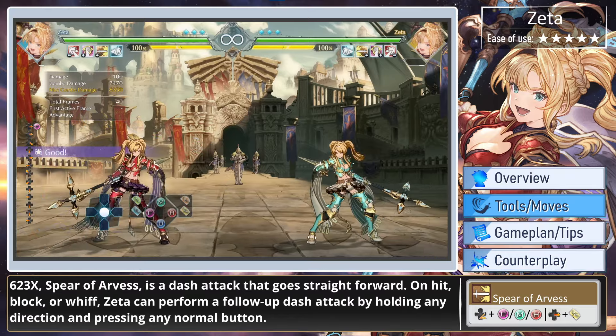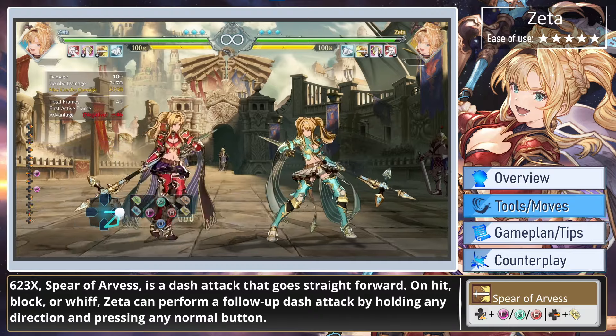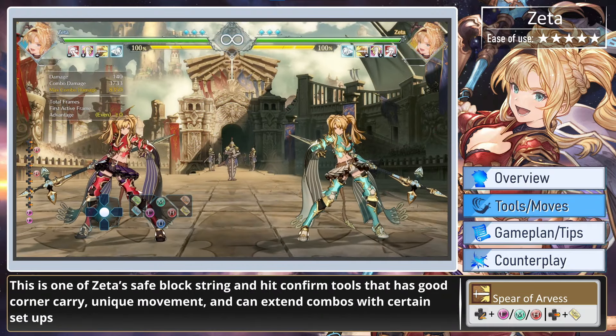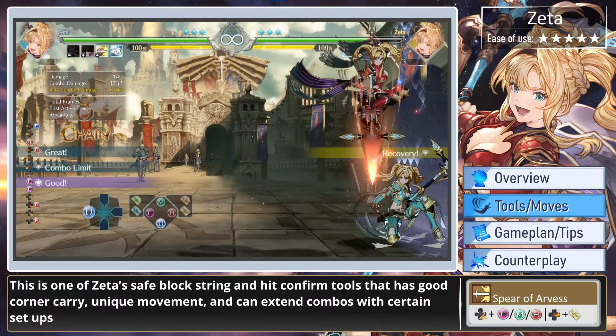623, Spear of Arvis, is a dash attack that goes straight forward. On hit, block, or whiff, Zeta can perform a follow-up dash attack by holding any direction and pressing any normal button. This is one of Zeta's safe blockstring and hit confirm tools that has good corner carry, unique movement, and can extend combos with certain setups.